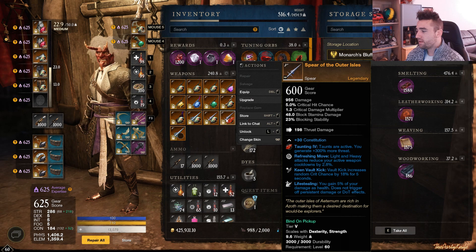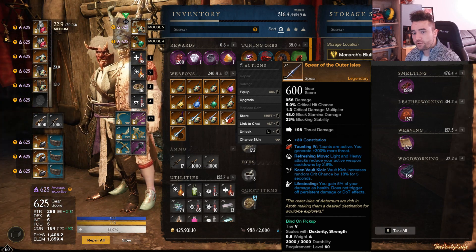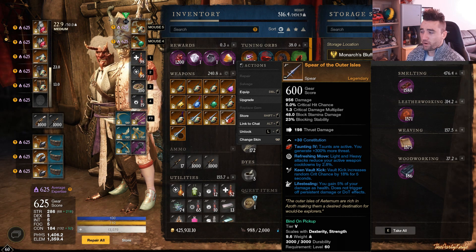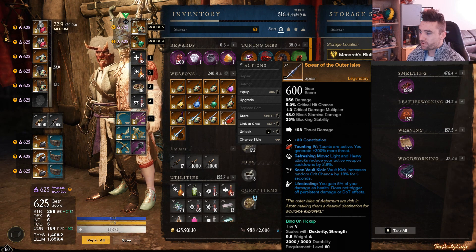Then we have the Spear of the Outer Isles — a great Haunting Spear which is also going to be buffed in the new patch due to the Keen Vault Kick being on the actual weapon. Refreshing Move, Lifesteal, Constitution. This spear drops from Lazarus, from the final boss Chartis, so it's reasonably easy to obtain.